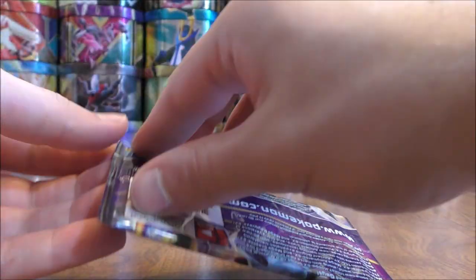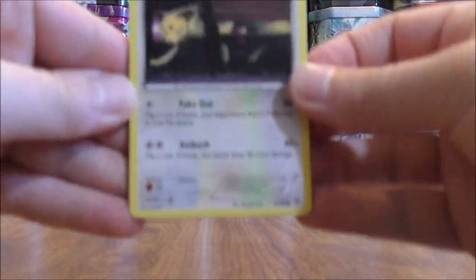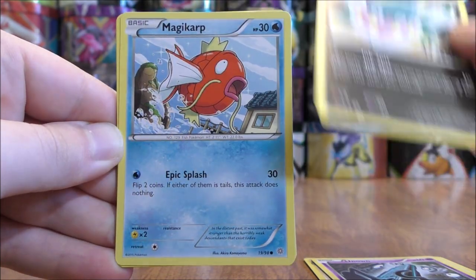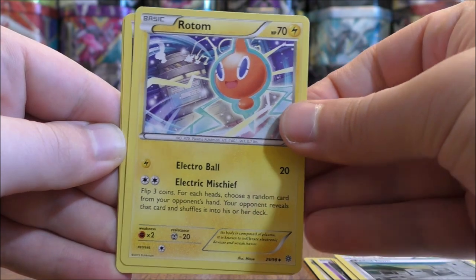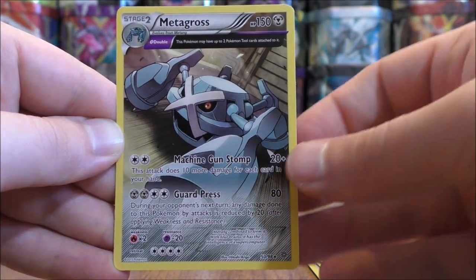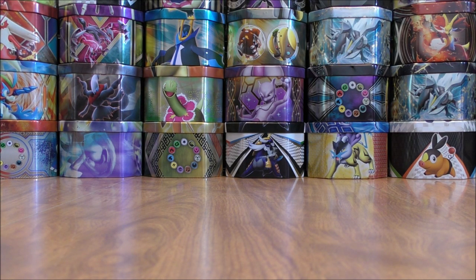Hoopa pack now. Pack ten starts with Persian, Eevee, Unknown, Inkay, Magikarp, Faded Town, Rotom, Dangerous Energy, a reverse holo of Quagsire — just a common — and the rare here would be another Metagross. I believe this is the third Ancient Trait Metagross I've pulled in this booster box. Would love to pull that card in reverse holo form.